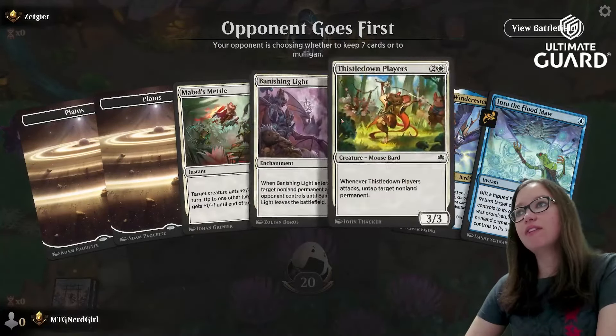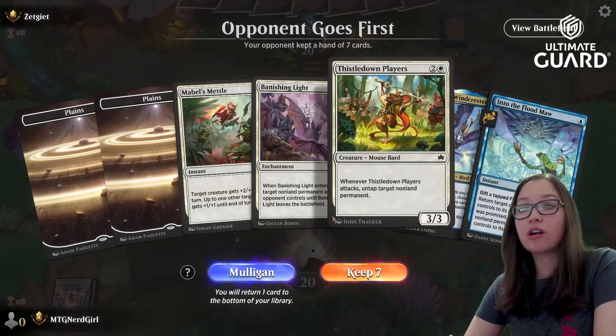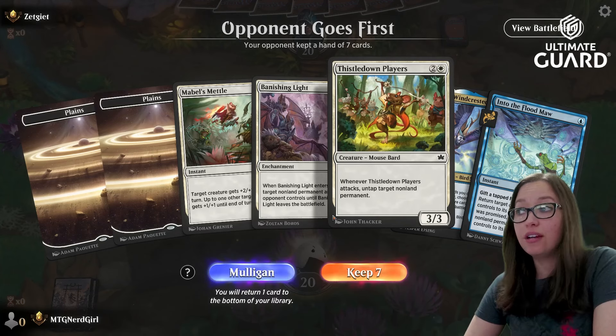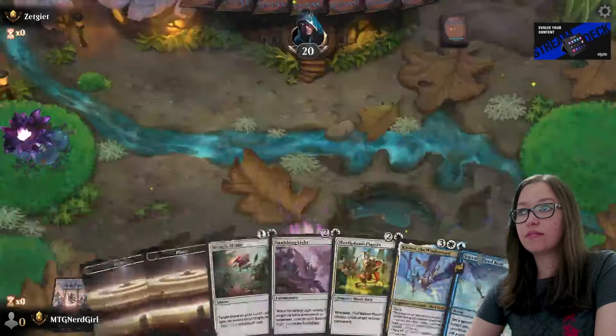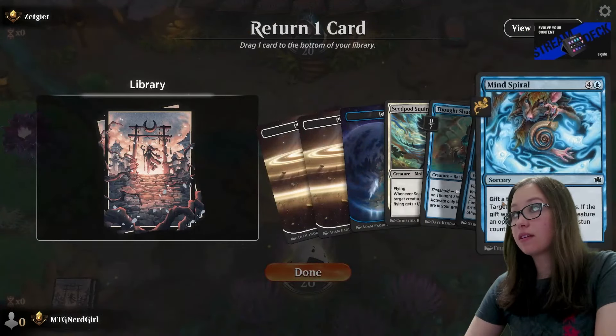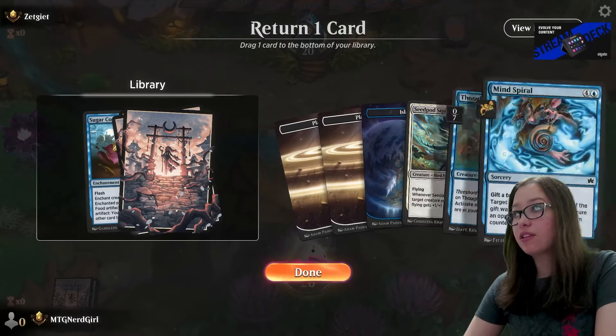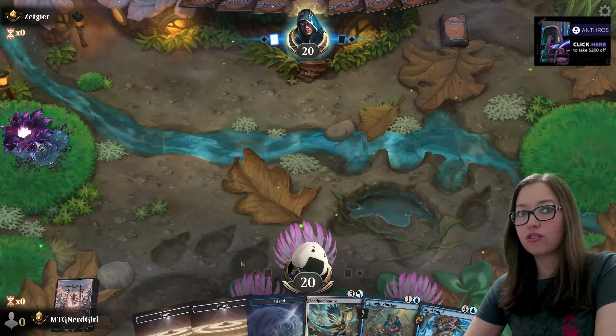It's the same thing where we have the three-drop and the bird is three-drop on the draw — good enough. I just don't think so. I'm gonna get rid of the cookie; I kind of want the spiral. It's like the only card draw I have.